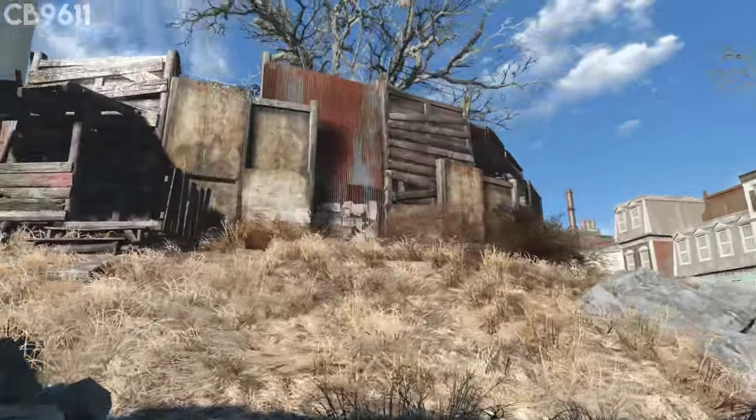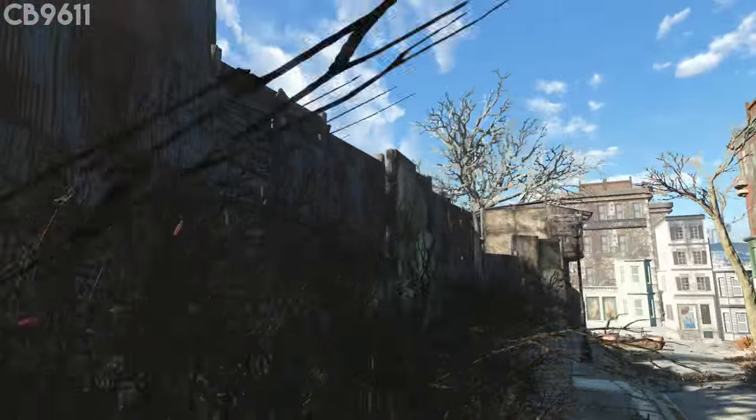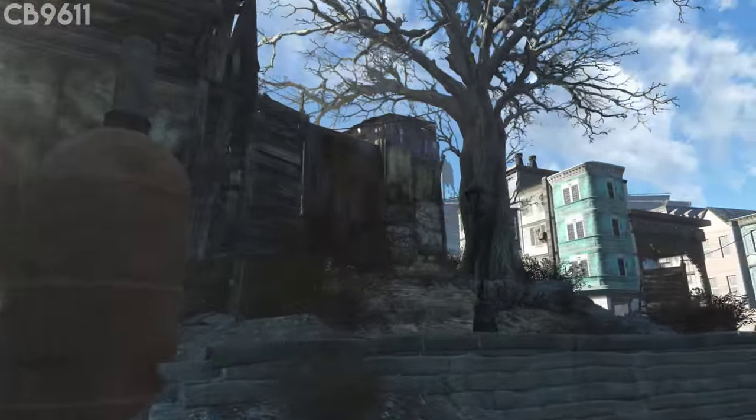For number two, you don't have to worry about building your own walls around this place. It already comes with a pre-built wall and a bunch of pre-built structures. So it's basically already pretty much fortified — you don't even have to put defenses down. It's just really fortified right off the bat; you can just move right in.